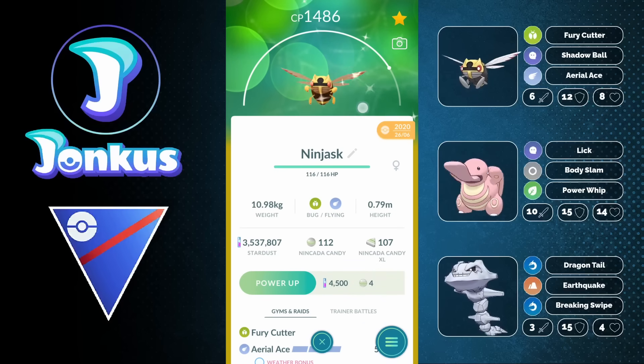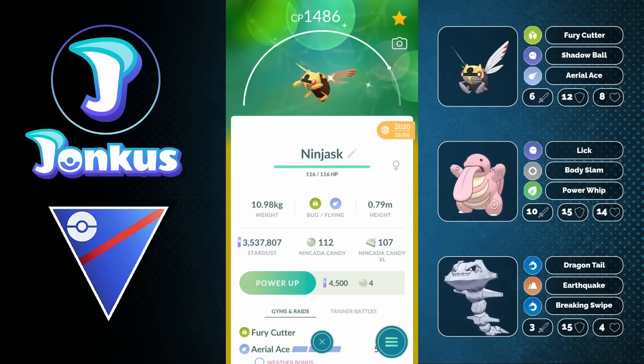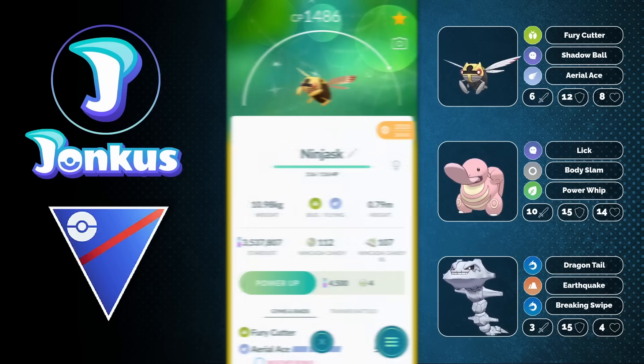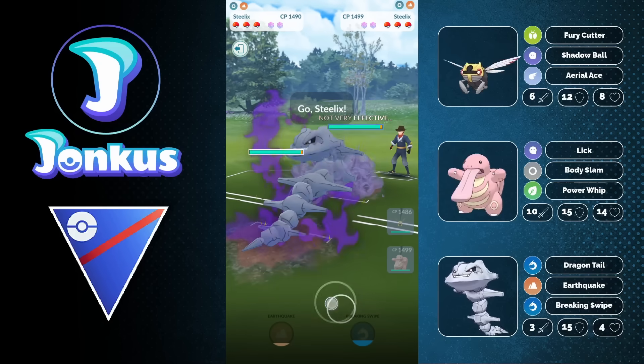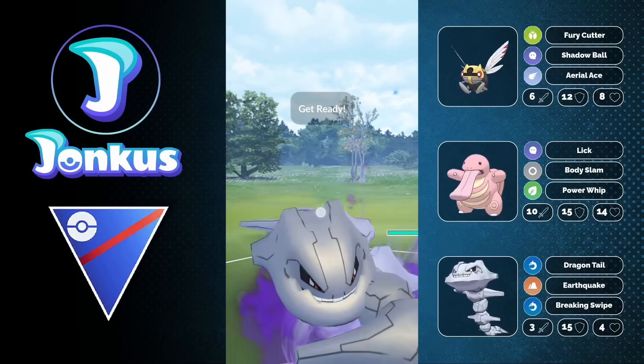Hello and welcome to a new video. Today we're going to take a look at a Pokemon that a lot of people actually wanted to see — it's going to be Ninjask. This Pokemon is now a little bit buffed with Aerial Ace, but also learned Shadow Ball, which kind of sets it apart from other Flying plus Bug-type Pokemon, for example the Ledian or also the Scyther.